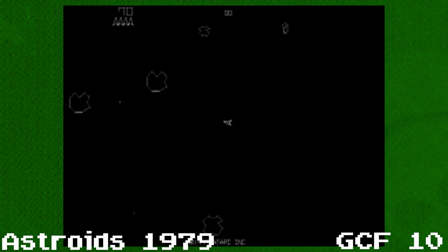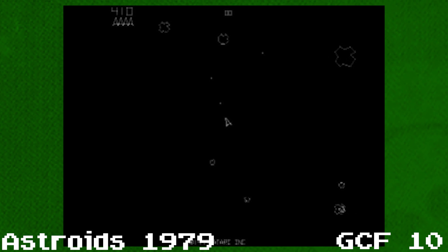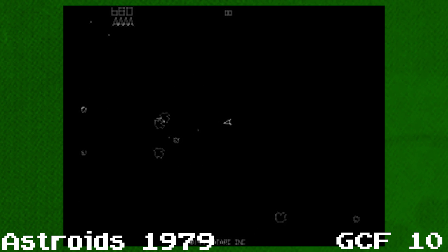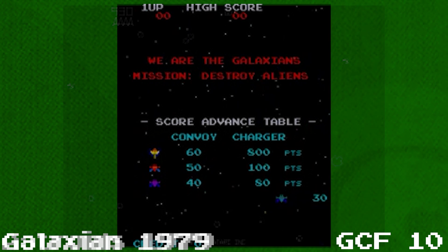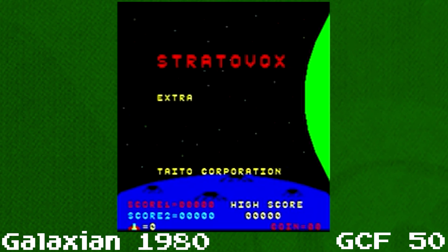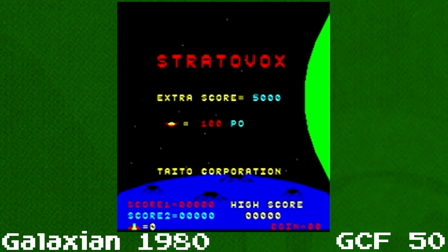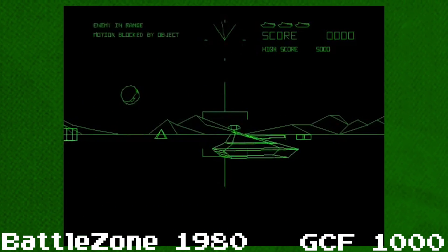The next year in 1979, Asteroids came out. It seems like they were trying to one-up Space Invaders because Asteroids' lowest point value is 20. The greatest common factor in this game is still 10, because not every score value is divisible by 20. And when Galaxian came out, the lowest point value was 30. In 1980, Stratovox came out, which had the lowest point value and greatest common factor of 50. And finally, Battlezone, where all the point values were multiples of 1000.